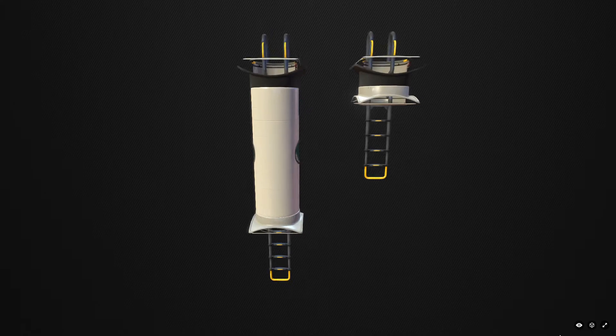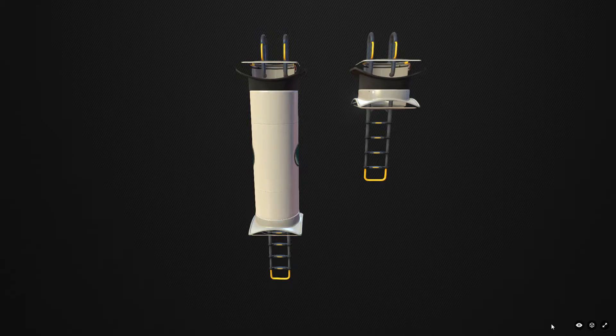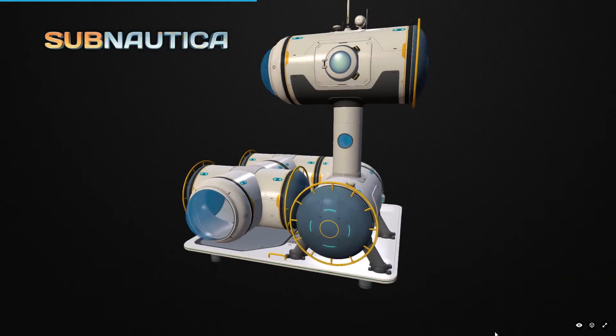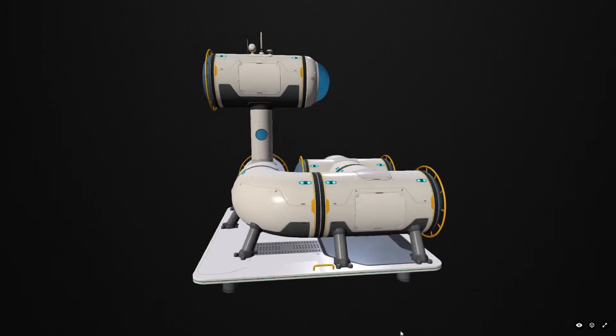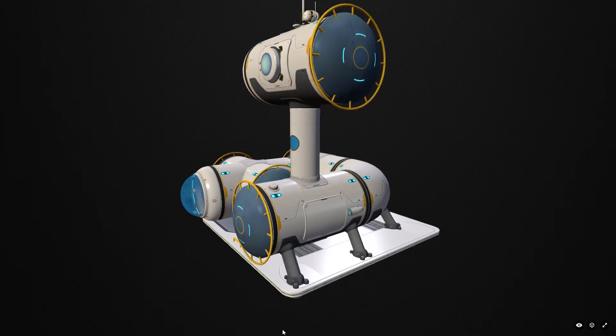Next is the new ladder. The one on the right is the current in-game version where you connect two corridors together, but the one on the left looks like it will allow a bit more space between the two corridors. It's kind of like a passageway — a little tube where the ladder is placed going between two corridors. Personally it looks better than having two corridors directly on top of each other, and it looks a lot more realistic.